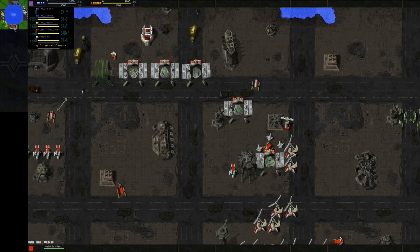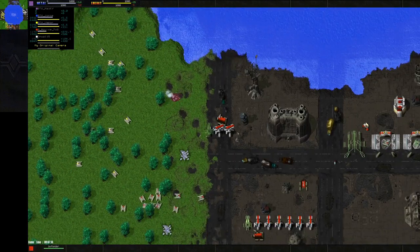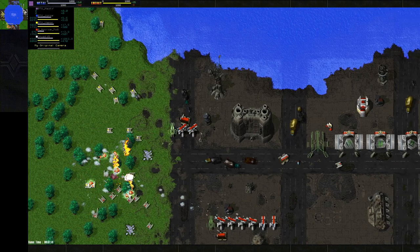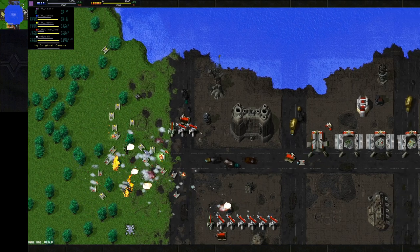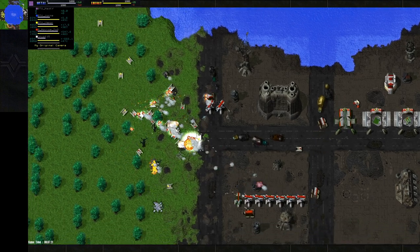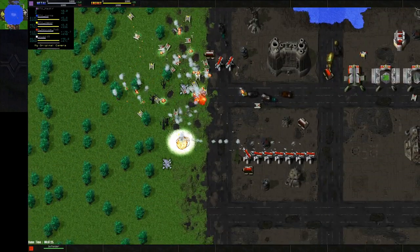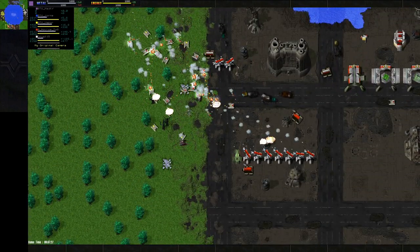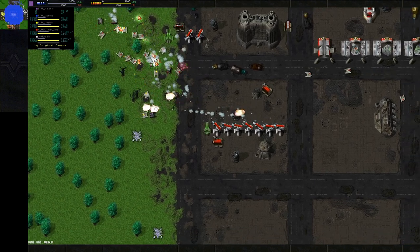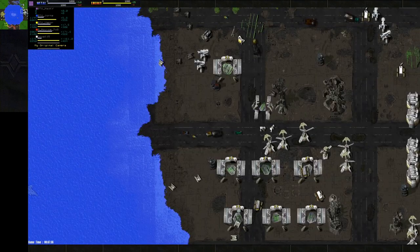Let's take a look at what Novice is doing — just more flashes. This is pretty much the unit to make in OTA. The flash was just better than every other unit, pretty much. There are some exceptions — Samsons actually do quite well once you get a big enough ball. But that's typically what you saw in most OTA games: flash spam.